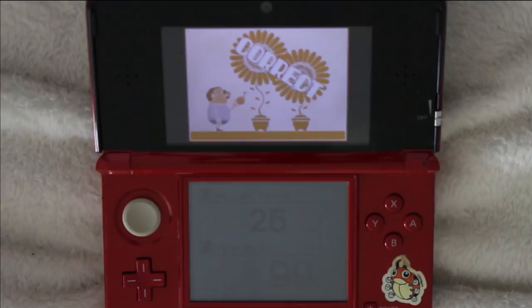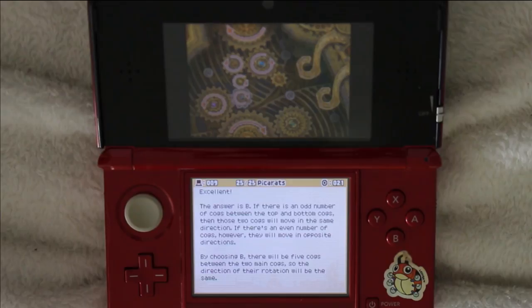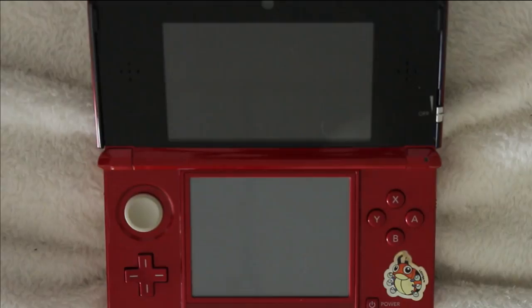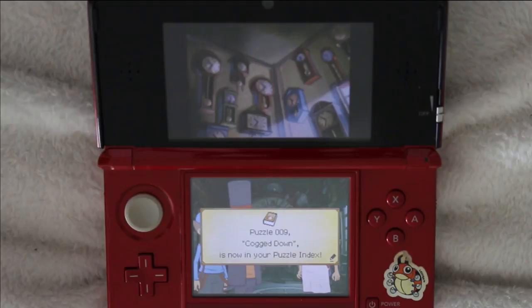The correct answer is B. If there is an odd number of cogs between the top and bottom cogs then those two cogs will move in the same direction; if there's an even number they will move in opposite directions. By choosing B there will be five cogs between the two main cogs so the direction of their rotation will be the same. I did not know this rule — I used my drawing method instead, which worked just as well. Just getting rid of the cat hair on the screen there. Just wait here and I'll go and start her up.